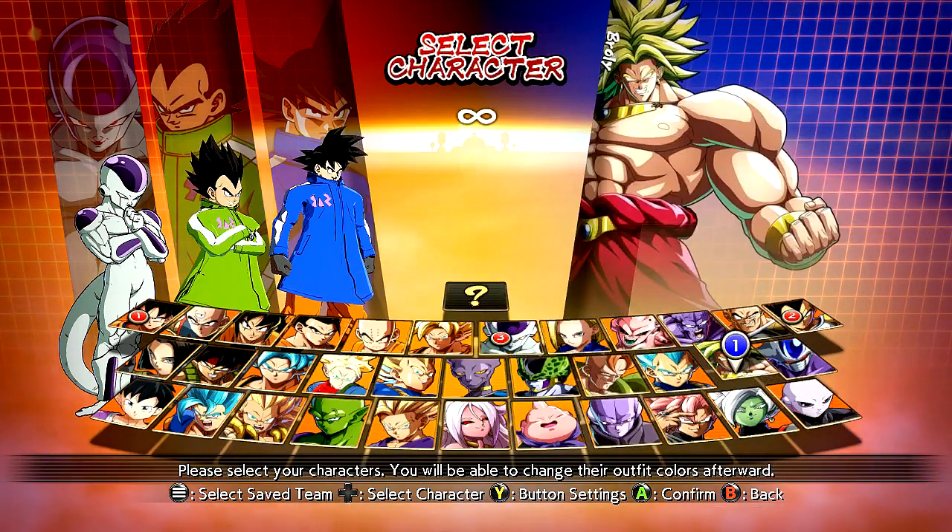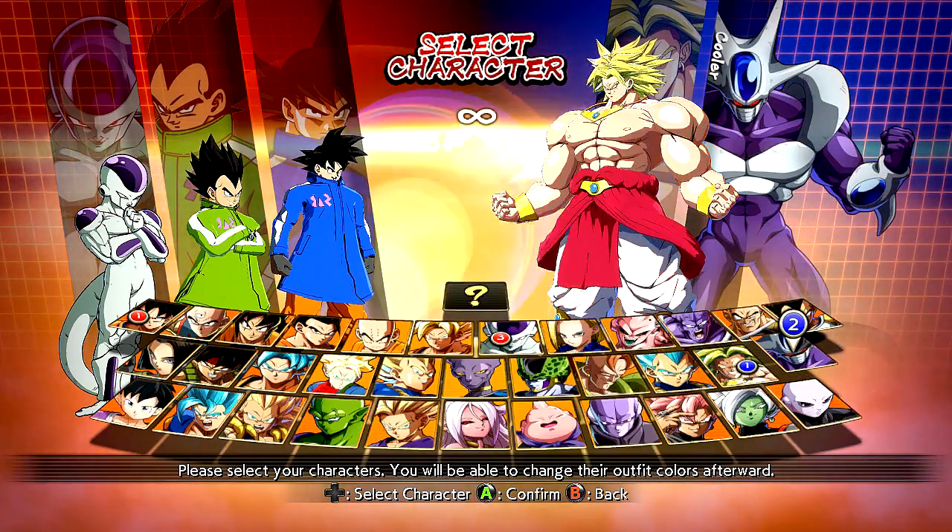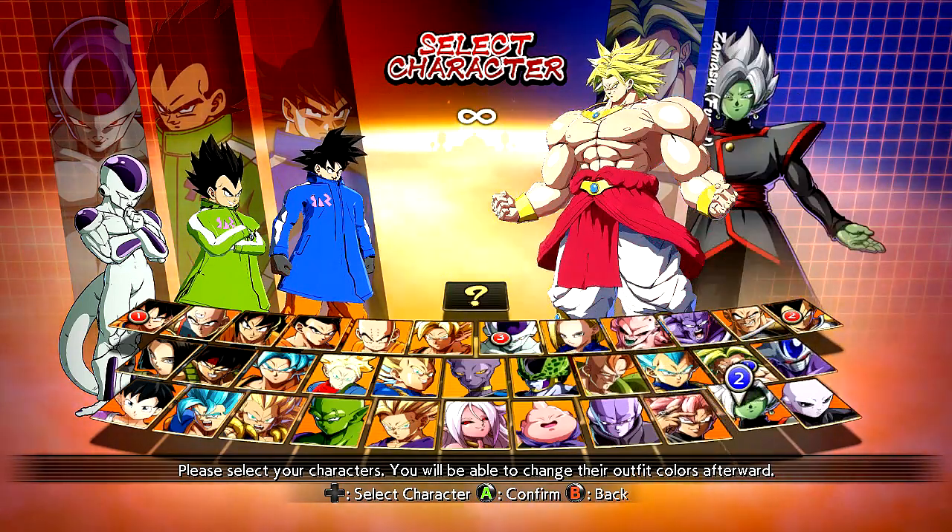Vegeta has pretty much the same colorations. He's got a reversal kind of version with Goku's interchangeable colors, which is pretty cool. But we're just going to go for the OGs here. Get Frieza on the team — of course we've got to fight Broly in this training mode. You already know it, because it's about to go down.